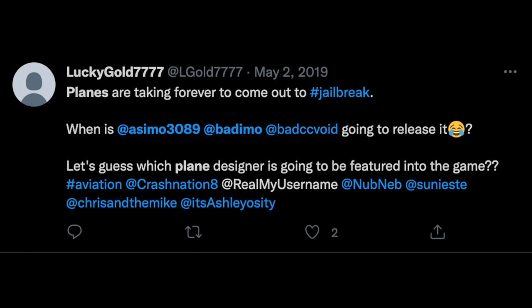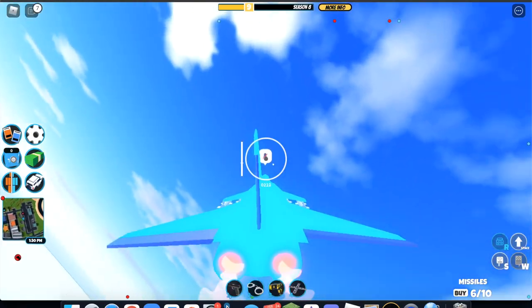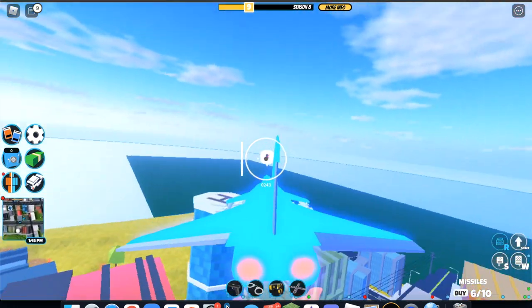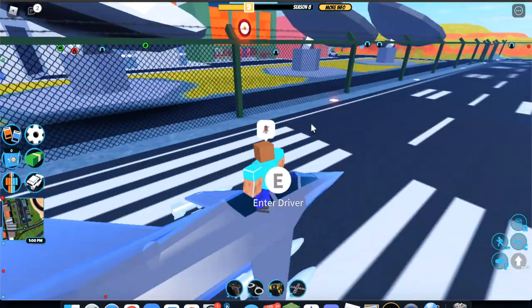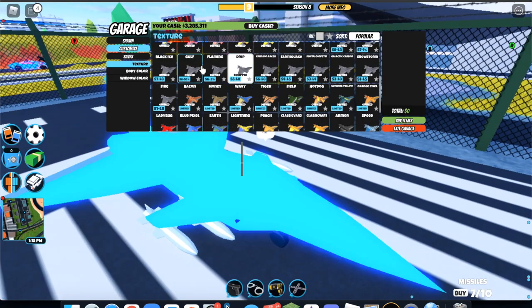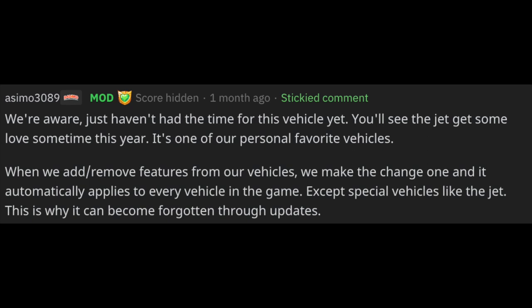Then we have planes. Planes were a highly requested and anticipated feature for years and the devs finally added two planes in summer 2019. However, despite their long history of requests, players immediately neglected them due to their difficult controlling system, and to this day seeing a plane in a server is truly a rare sight. Planes are so neglected that, like boats, they cannot support radios and they cannot support any of the textures rewarded from new seasons. They also don't even have a speedometer. Luckily, Asimo said he has plans for them, so hopefully it doesn't take too long for the jets to get some love.